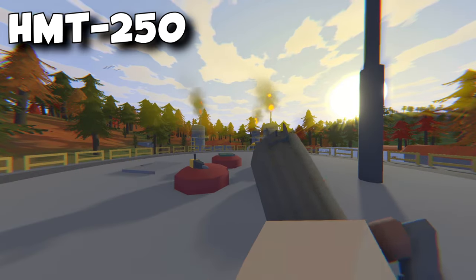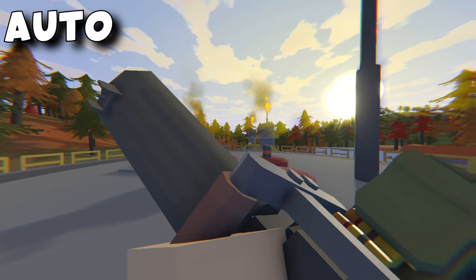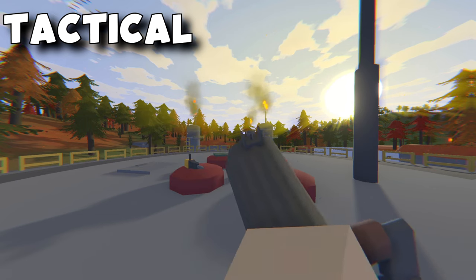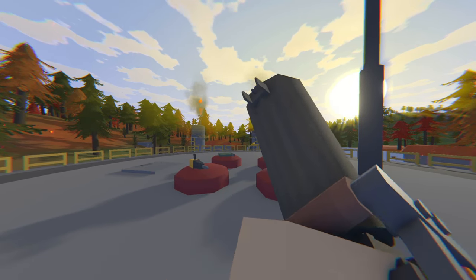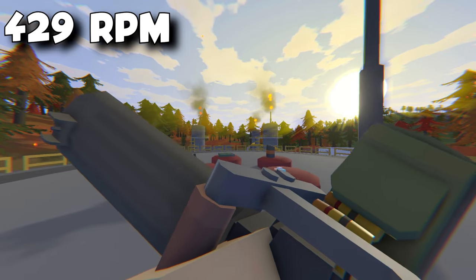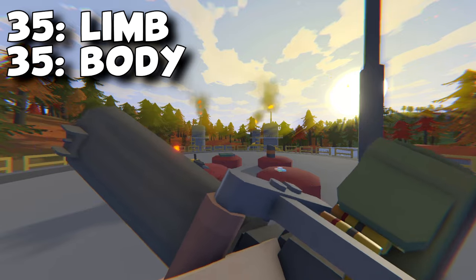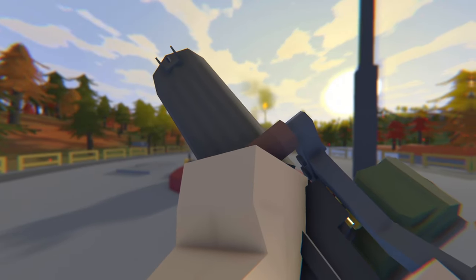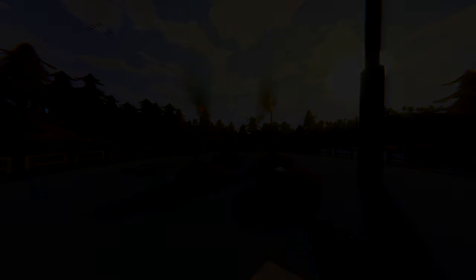Next we have the HMT250, whose ID is 51202. This is also a legendary weapon. The only attachment you can put on this is the tactical and its range is 150 meters. This is basically an action minigun and its rate is 429 rounds per minute. The damage that it gives is quite high having 35 to the limb and body and 43 to the head. This weapon does raid but if you equip it, it will reduce your movement speed by 20%.